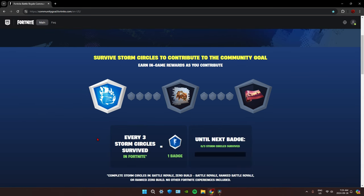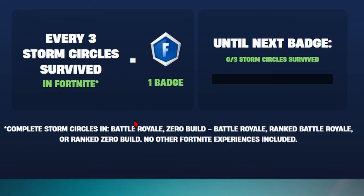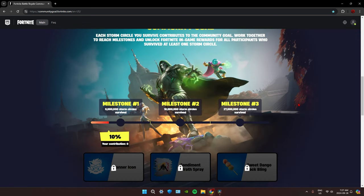This little tab is your personal goal. Once you sign up, you'll get one badge, and every single time you survive three storm circles you'll get one extra badge. I'm not sure if this number increases — I'm pretty sure it stays at three. At the bottom it says: complete storm circles in Battle Royale Zero Build, Battle Royale Ranked, or Ranked Zero Build. No other Fortnite experiences are included.